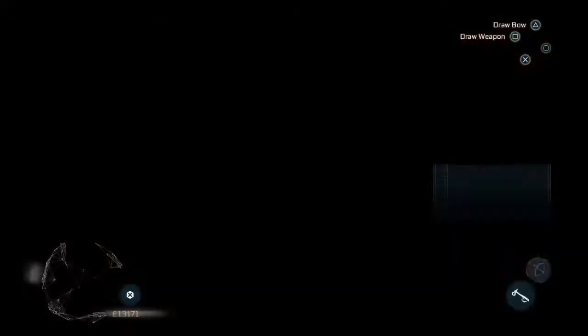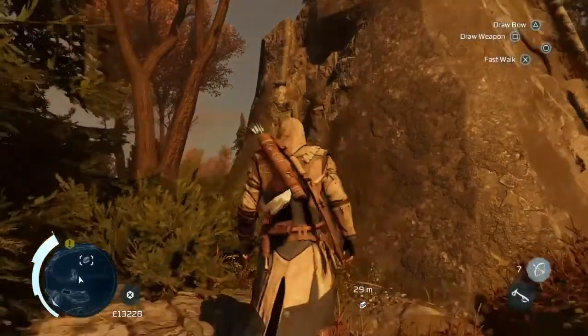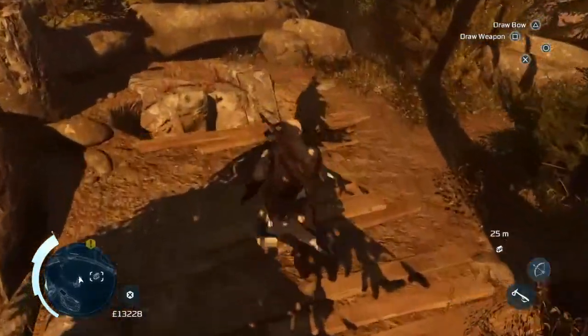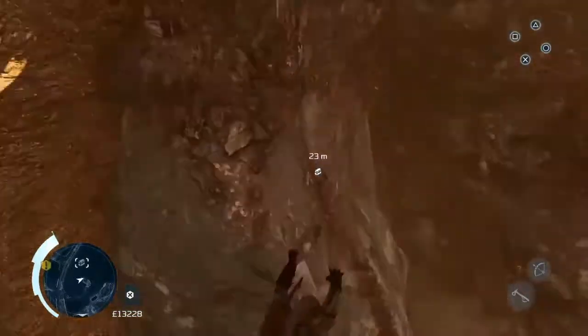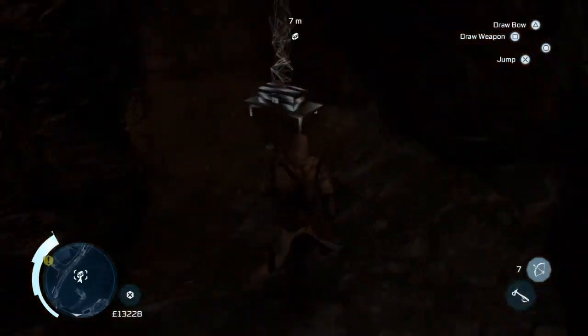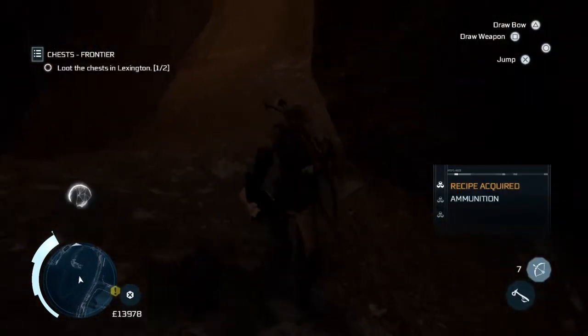Now once we get to Lexington we're going to find this — we're looking for this rock here after you mark the treasure. The first treasure is there. You're looking for that rock and there's a hole in the ground, and that's what you're looking for. You have to find that hole in the ground and you run down and there is the treasure.